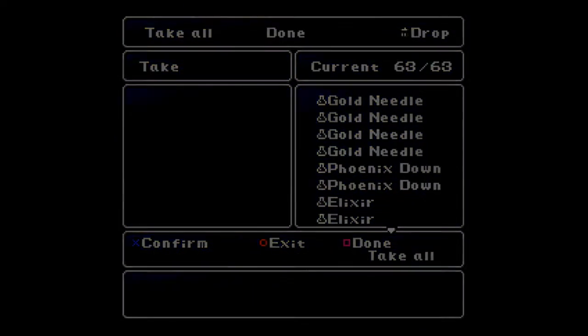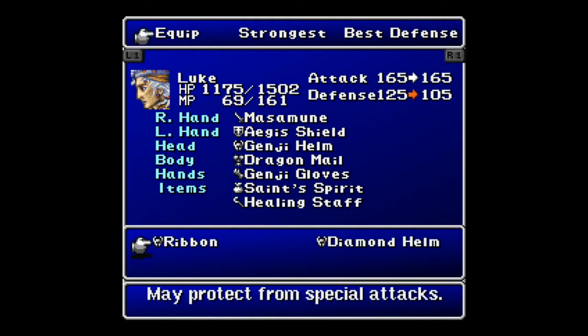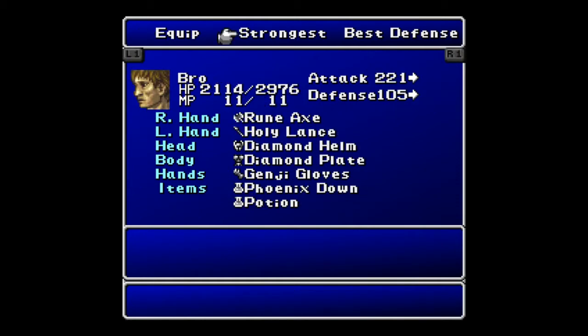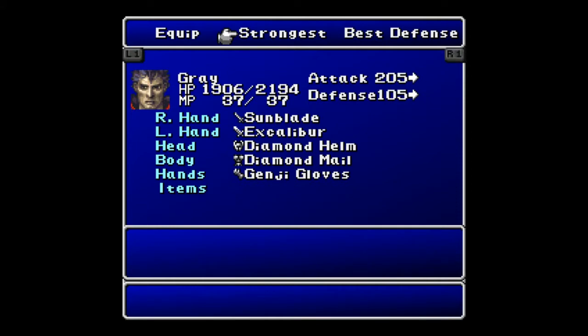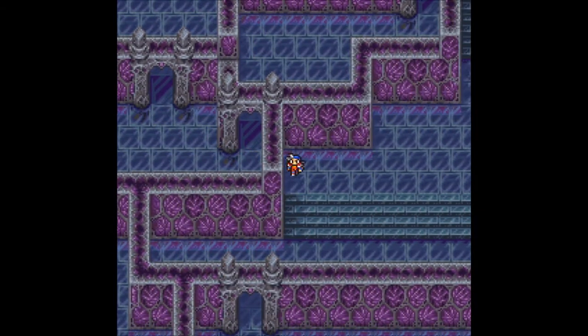We get a phoenix down, which I will take, even though that fills me up on items. Let's take a look at that Genji Helm — is it going to be better than the Diamond Helm? Yes, it is by quite a bit — holy crap, by 13. I believe everybody else has... no, they do not. Alright, let me heal everybody up. With Tiamat down, we need to head back to the fourth floor, so let's head back there now.